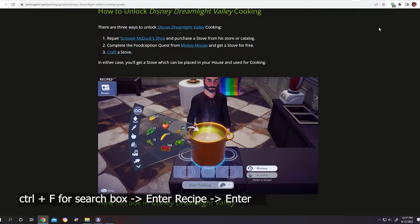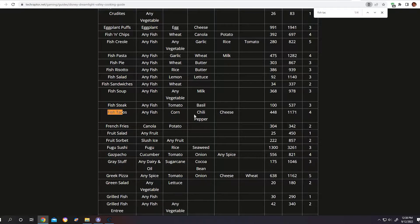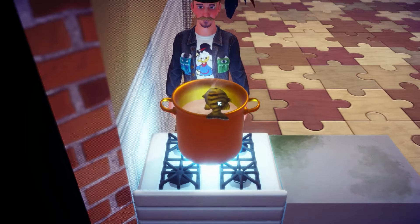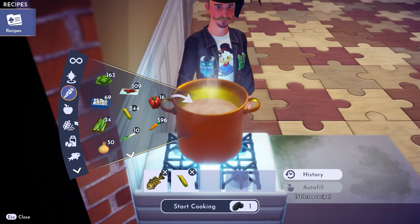It's really simple. Go to the website — the link is in the description — then use Ctrl+F to open the search box. Search for fish tacos, or whichever recipe you want, then press Enter and see what ingredients you need. In the cooking pot, drop the ingredients in one by one.